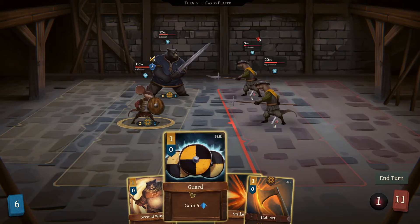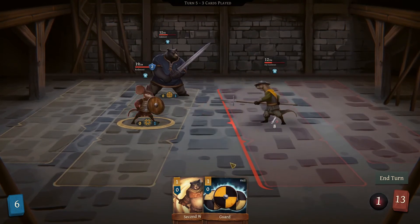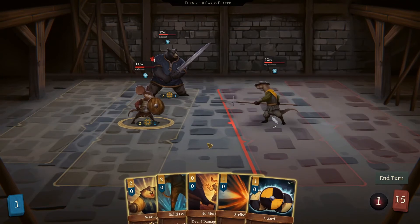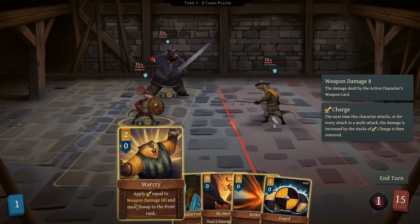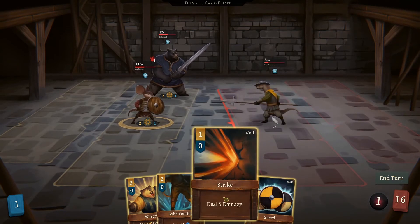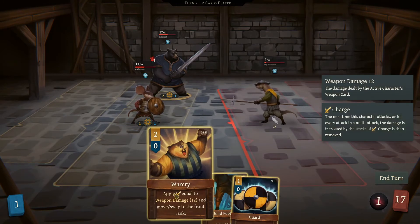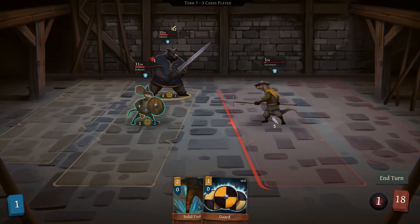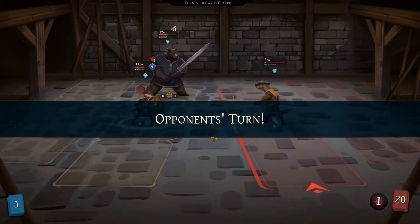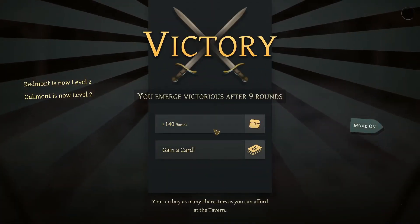We don't have anything to do so this guy is gonna deal eight and bleed damage. Not gonna win the next fight, that's for sure. That's a skill card — I kind of want to try it. I really can't do anything. He's gonna attack for five. I like that he has twelve up there now. Beautiful damage.